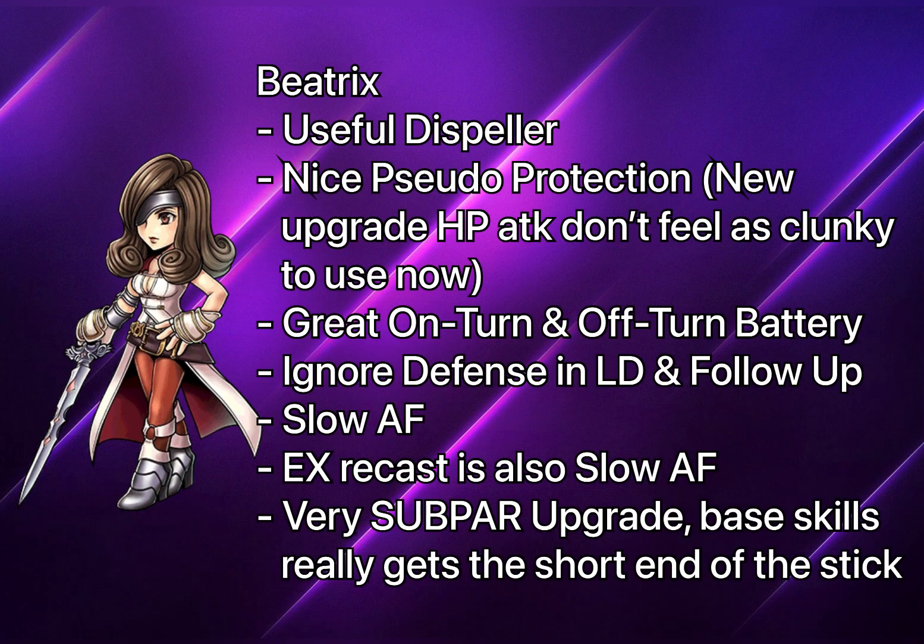The best part about the upgrade is actually her HP attack, because previously it was quite clunky to sacrifice a turn to use that skill, but now it's easier to use it to mitigate the enemy's HP attack. Beatrix is still a very good dispeller with some pseudo-protection from Holy Knight Safeguard. She's also a great battery unit that batteries both on-turn and off-turn with her follow-up attack, and her attack ignores defense — so she can be used when enemies have very high defense, similar to Auron.